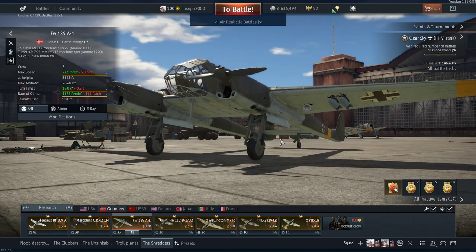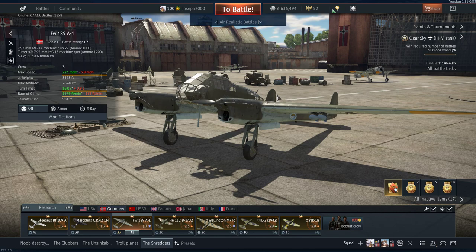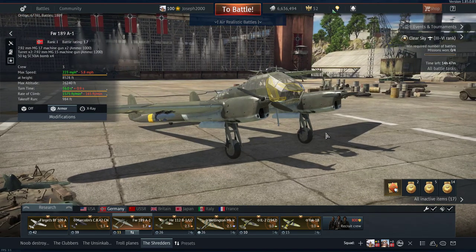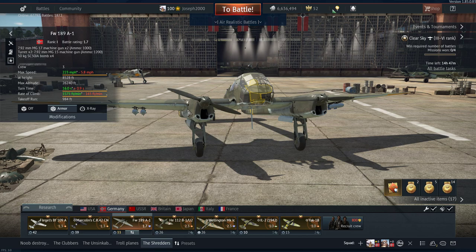Now we're onto the one that might make others jealous — the Fw 189A-1. I believe this was the 2016 or 2017 summer event. This thing is an absolute beast. It looks relatively harmless but it can turn with biplanes in most situations — it's amazingly good in the turn for its size. Russian pilots were actually instructed not to engage this aircraft in turning engagements at all. Only the I-16 and I-153 Chaika could really give it a run for their money, and even then you've got some really good defensive armament. It's a fun plane — if you don't have it, do get it when you can.